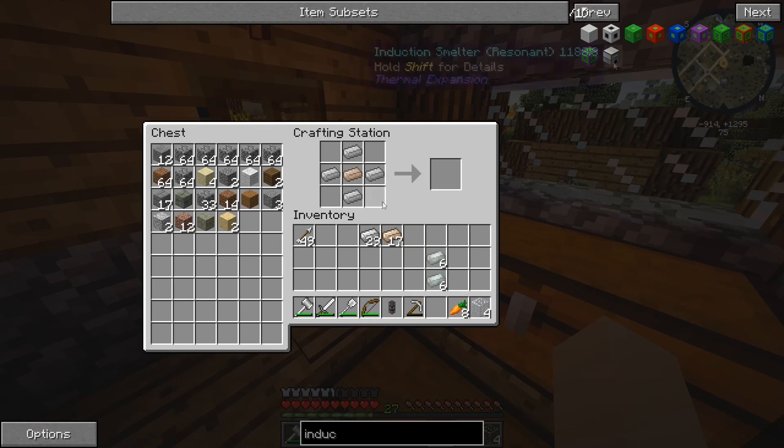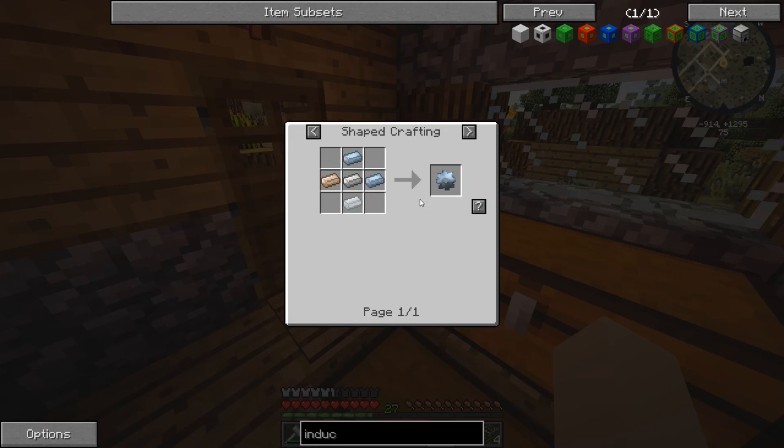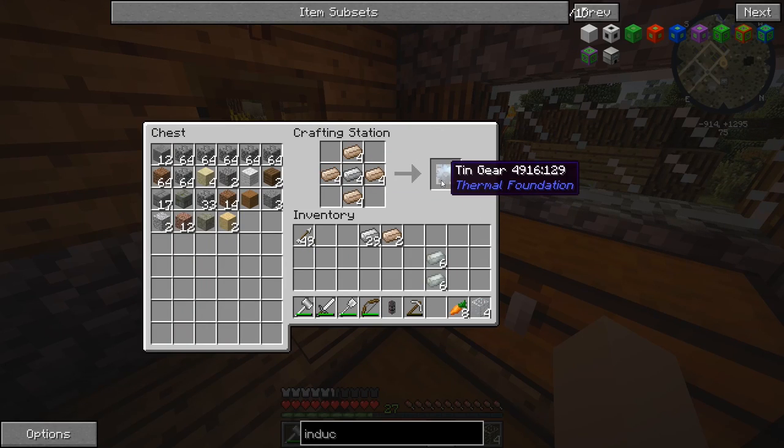Let's open that recipe up once more — tin gear. Let's make two tin gears. There's that, the tin gear is done. Now the invar gear — we need two of those. There's the invar gears done.